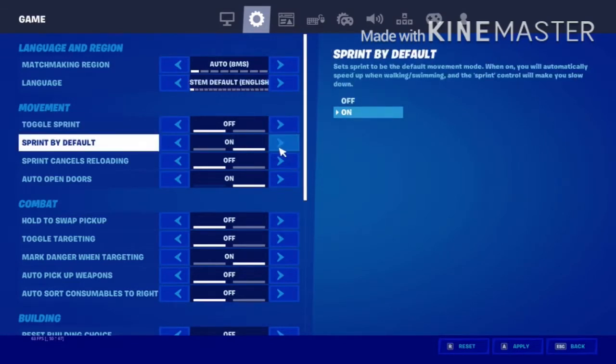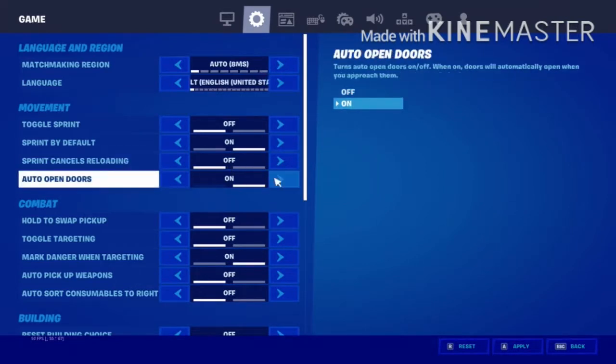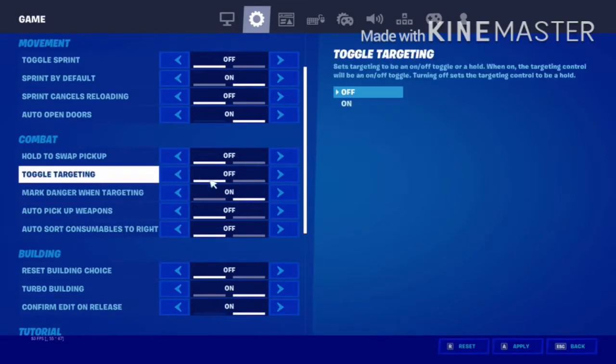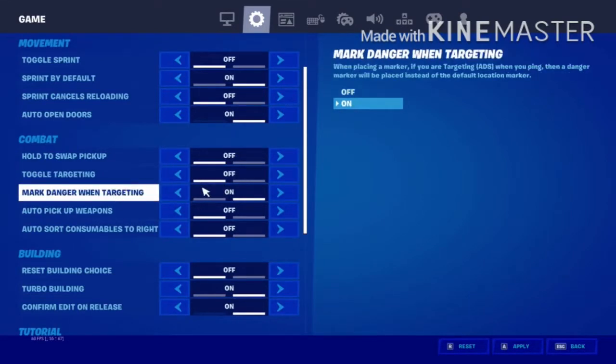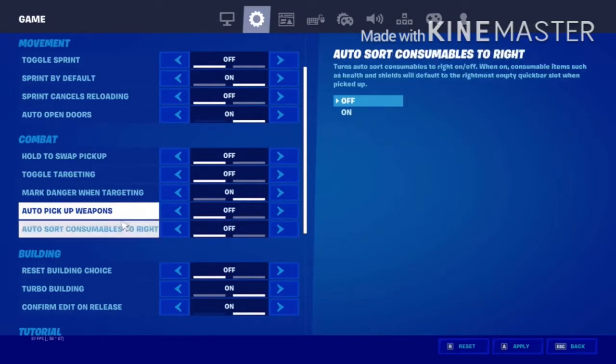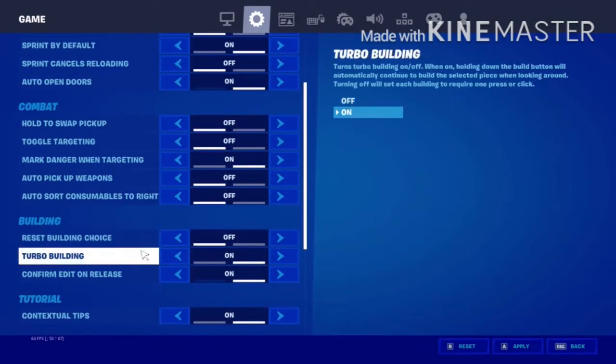Toggle sprint off, sprint by default on, sprint cancels reloading off, auto open doors on, hotswap pickup off, toggle targeting off, mark danger while targeting on, auto pick up weapons no, auto sort consumables to right no. Reset building choice off.